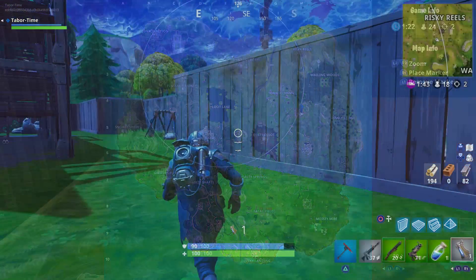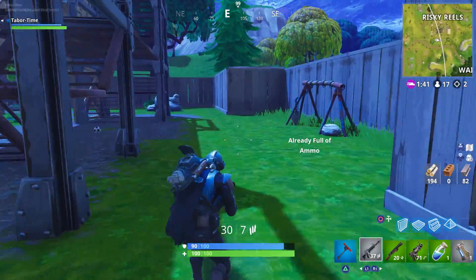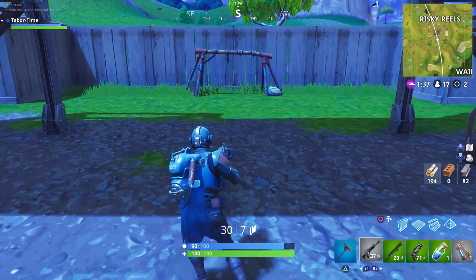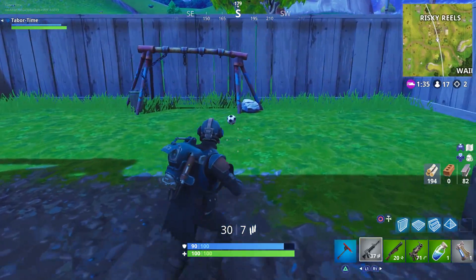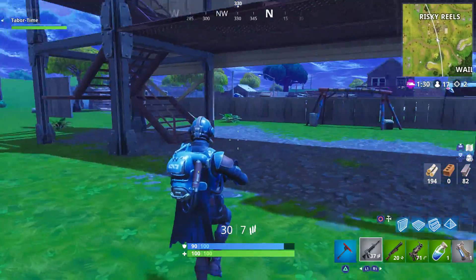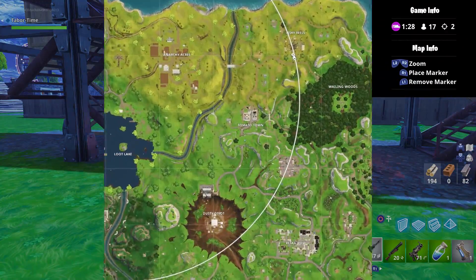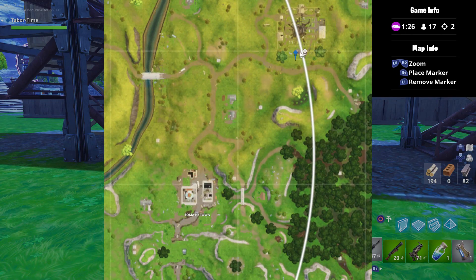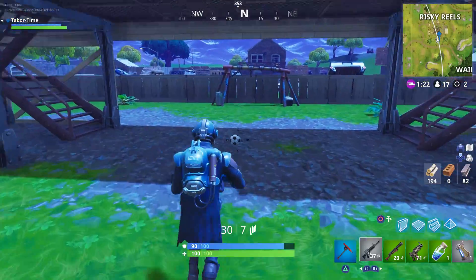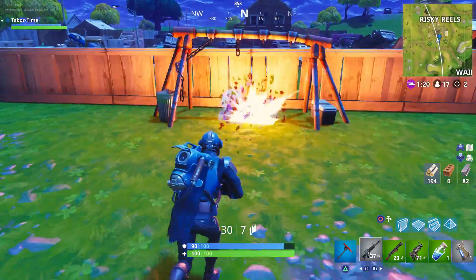Lastly, there's one in Risky Reels. Due to the week 7 challenge also being there, I'd avoid this place at all costs at the start of the match. Once the coast is clear though, you should be fine to score your goal here. The temporary goals are located directly under the massive outdoor movie screen. This is one of the smallest fields, which makes scoring a goal a bit easier. The goal posts are set up as swing sets, so just kick the ball through one of these and you'll be good to go.